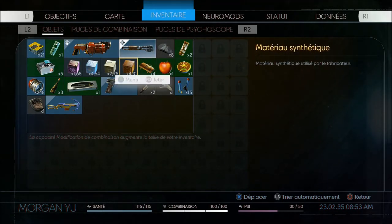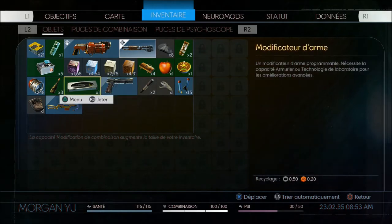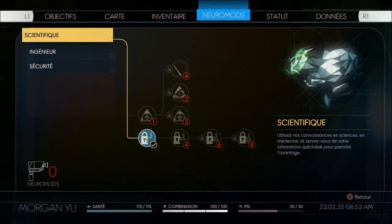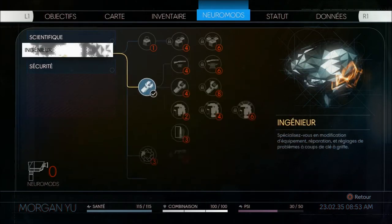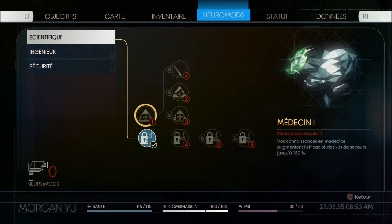During the review I'll focus on organic materials, synthetic materials, and others. The neuromods are your skill tree — three branches: scientist, engineer, and security. Let's take a quick look at what's in there. Level 1 Medic increases the efficiency of the medkits you can use.